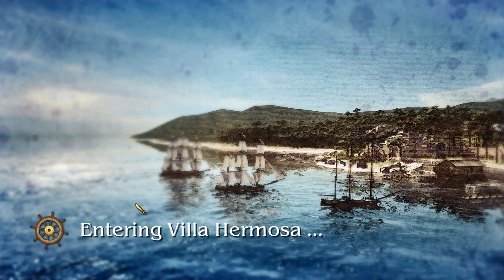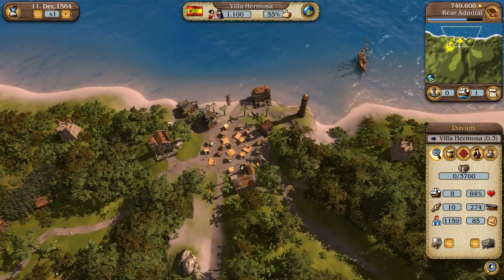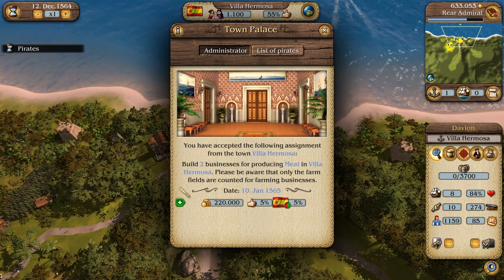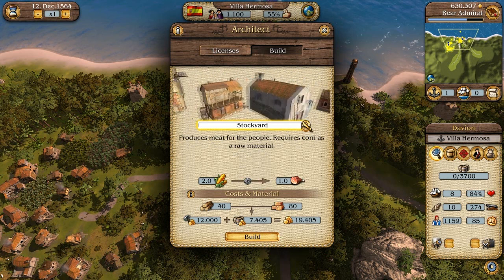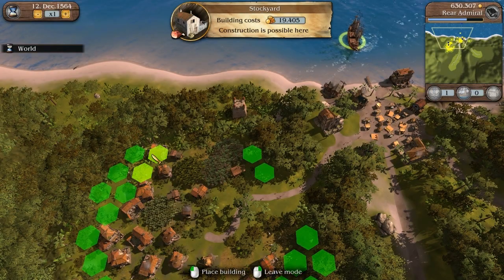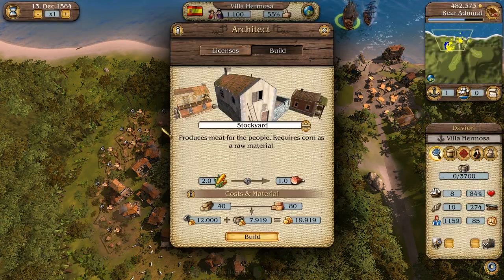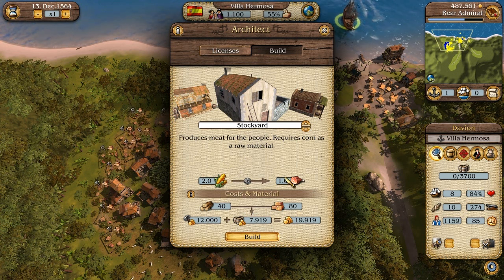Let's head over to Villa Hermosa and check if we've built those buildings. Yep, we have indeed. He wants meat buildings — it's important to look at what type of building he wants because sometimes it's easy to misread. We bought that $120,000 business license. He wants two meat businesses by the 10th of January. It's important to check what type of business he wants because sometimes I read it as just two generic businesses and build the wrong ones, then fail the mission.